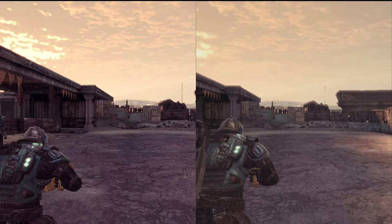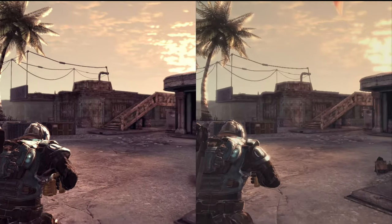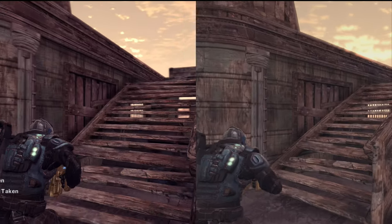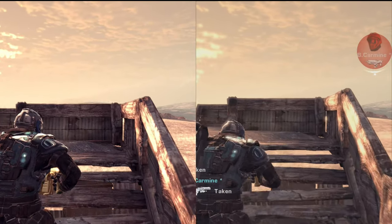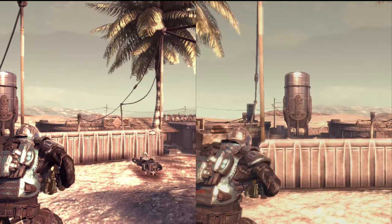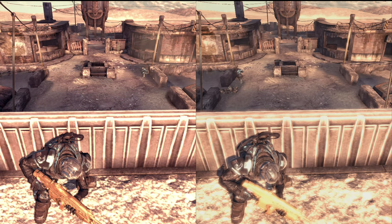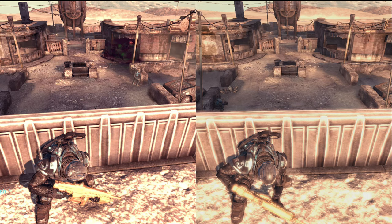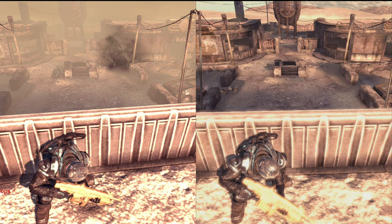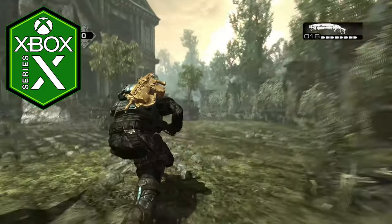And then Nowhere — I actually played against Cliff Bleszinski, Dana Cowley, and a bunch of the Gears of War developers and PR people on this map. They just chainsawed everybody — that's all they did. It's actually a very memorable moment I remember to this day. This map also shows off the visual change nicely. We'll finish off with a quick tour of Mansion on Series X so you can see full-screen just how much better this game looks on the current-generation console. I hope you enjoyed this dive into Gears of War 2 for a fun comparison.